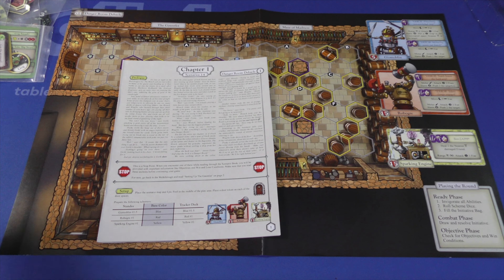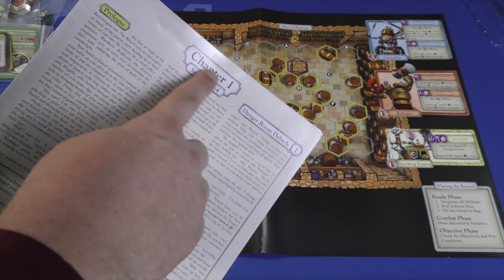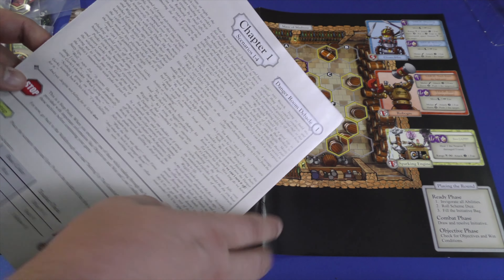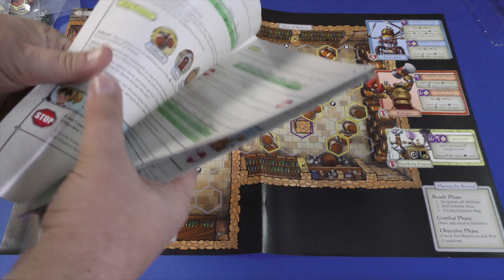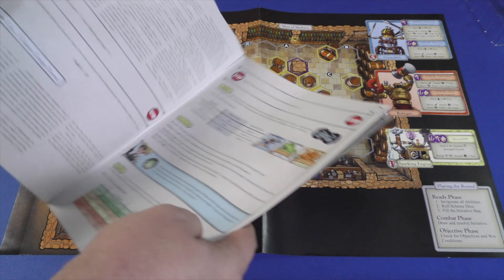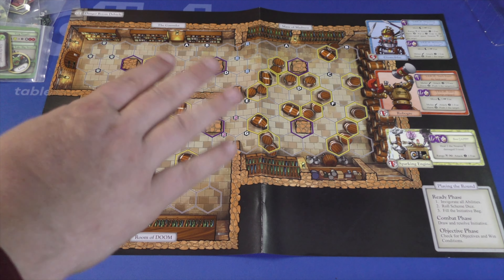Let's show you how it plays. The game plays through a series of 25 scenarios. Several scenarios are broken up into chapters. This is the book — this is chapter one. There's a prologue, and at the beginning tutorial they'll walk you through the setup and tell you what to do at various points in that scenario until you get to level two.